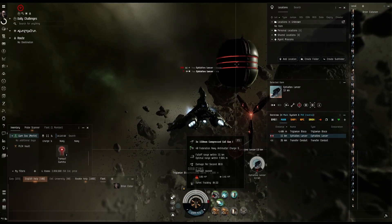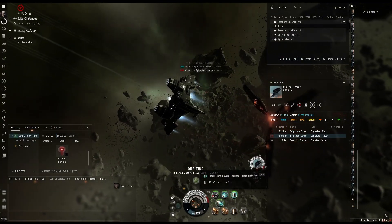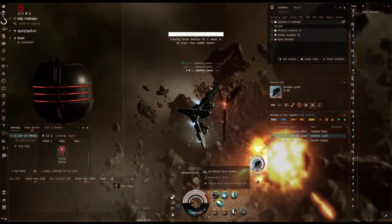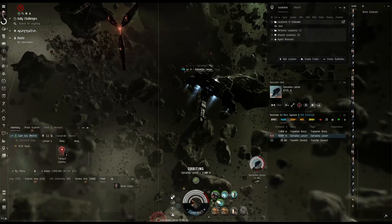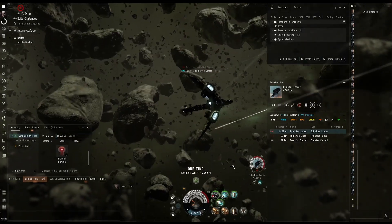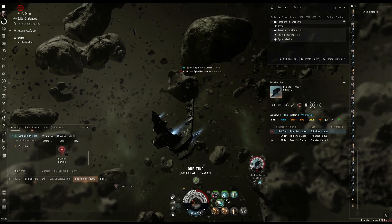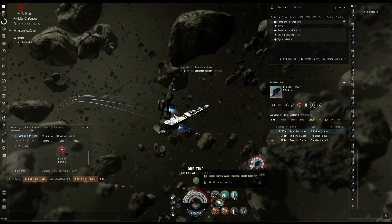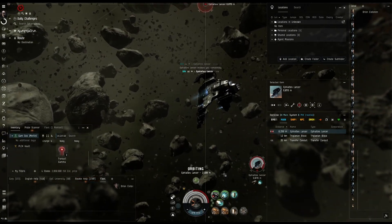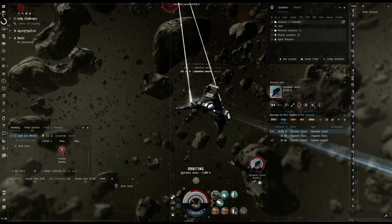All right, he is within range, so we are just going to turn this on a little bit at a time. He is doing a lot of damage. So what I am going to do is get in close and try to web him. Let's see if I can slow him down and do more damage. We are already finding ourselves low on cap, so I am going to turn off my afterburner and see how we are doing. Our cap is coming back and we are not taking quite as much damage. This might have been the thing to do to start with.